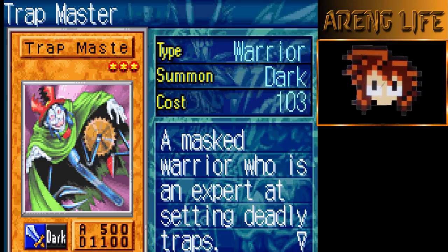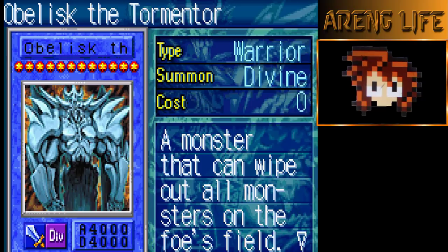Every turn you can constantly keep getting Acid Trap Holes — it is quite busted. One copy of Obelisk the Tormentor. We're running one of each god. Obelisk in this game has a pretty busted ability — you tribute three monsters to summon him, there's no cheese summon for Obelisk or Slifer. You activate his effect and destroy all monsters your opponent controls and deal 4000 damage to them.